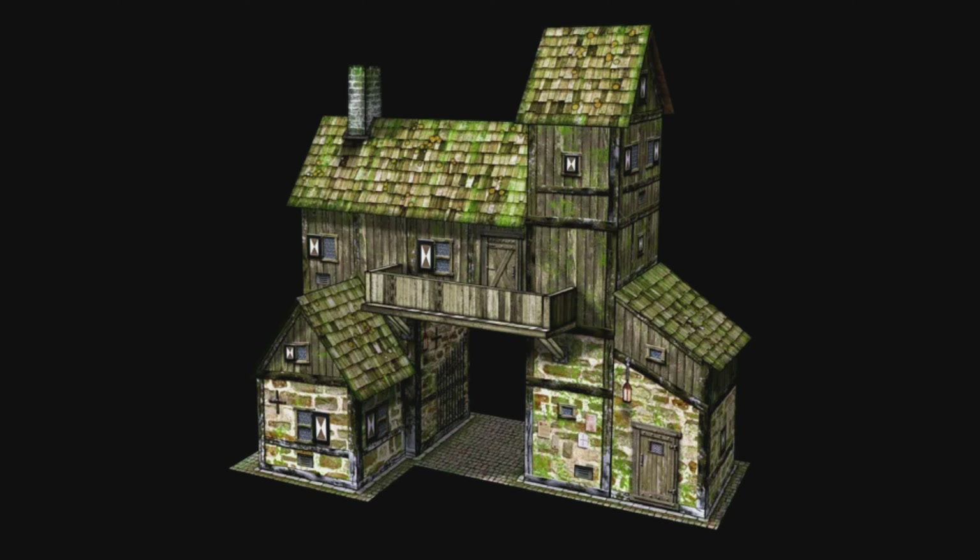The idea behind this was that it's an old renaissance fair piece, you know, because it looks medieval. And in my mind, it's been taken over by settlers or raiders — somebody in the wasteland. Now in this little room here, I've tried to make it like a planning area. This would have originally been a ticket booth, where guests could walk through and get into the renaissance fair kind of thing.